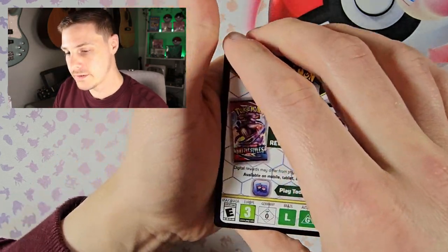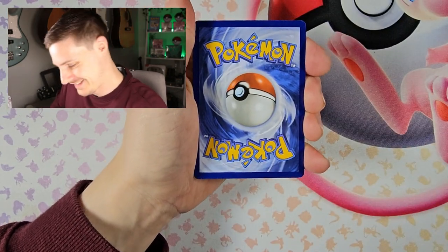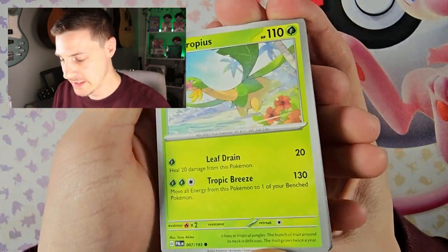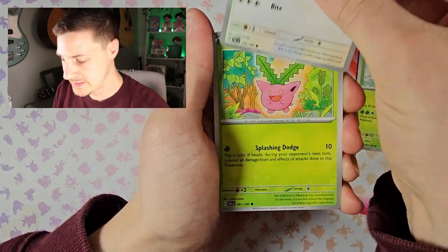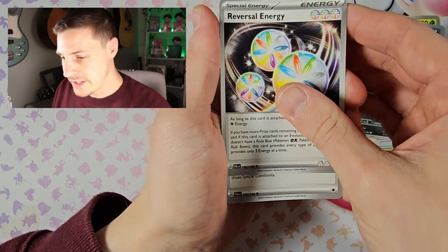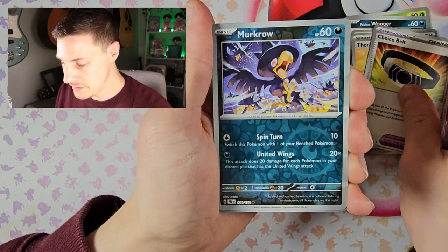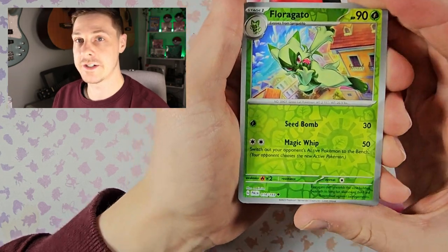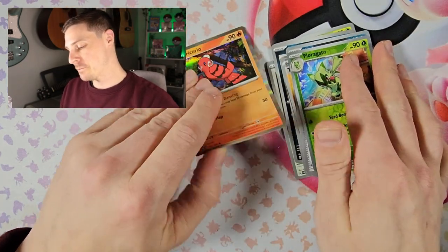Those of you that don't know or couldn't tell from my accent — I am from the UK. Stay hydrated. Last pack magic — here we go! Tropius, Dunsparce, Hoppip, Paldean Wooper, Reversal Energy, Therapeutic Energy, Choice Belt, reverse Murkrow, reverse Fletchling, and the last card of the day is a holo Oricorio. Well, that's a shame.